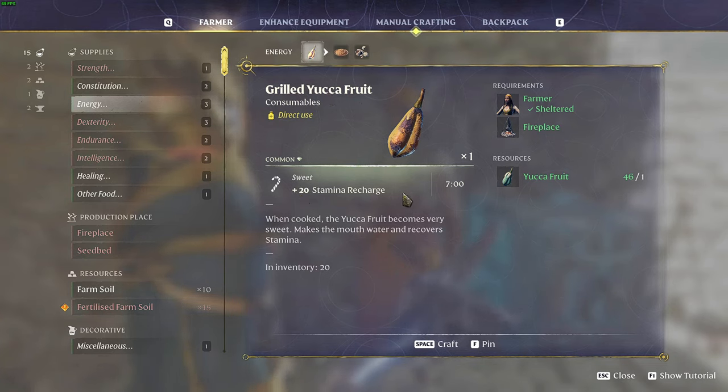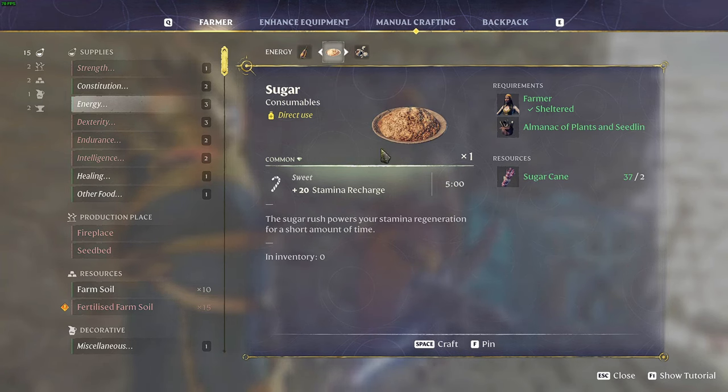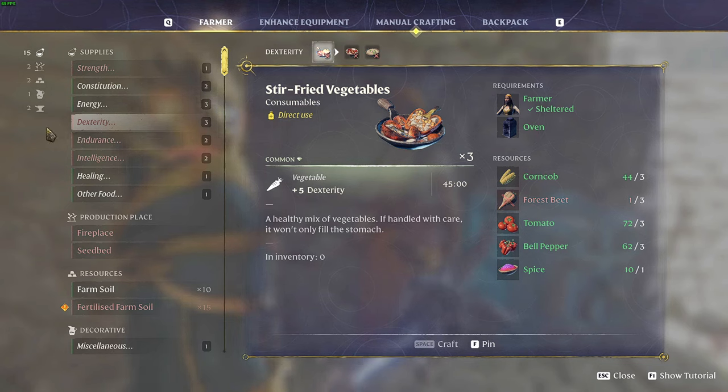For energy, the Grilled Yucca Fruit gives you 20 plus stamina recharge for seven minutes, requiring the Yucca Fruit. You can also use Sugar — also 20 stamina recharge but for five minutes — crafted from sugarcane. For dexterity, the best dish is Stir-Fried Vegetables, which gives you five dexterity for 45 minutes. Resources needed are corncob, forest beet, tomato, bell pepper, and spice.